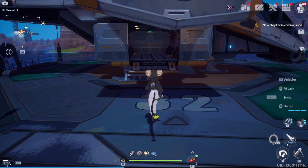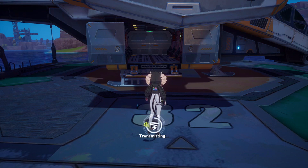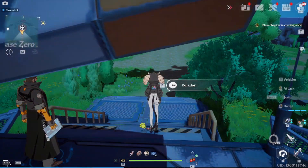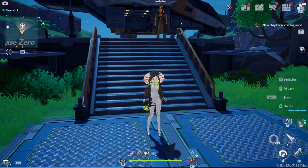Let's go to Artificial Island. When you first log in after this new update, you'll get a quest which will lead you to Caldor, and then you'll move on to Artificial Island. And as you can see, I am right now on Artificial Island.